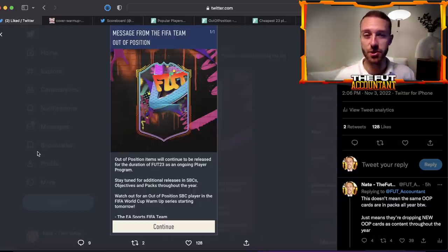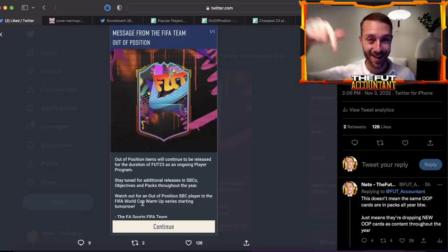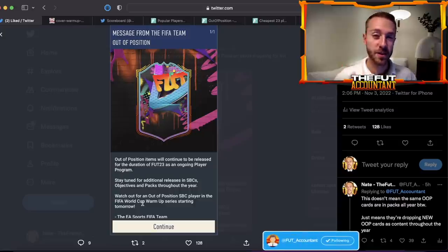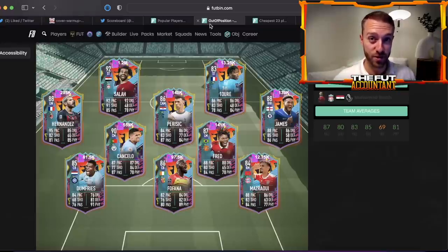The screenshot also says at the bottom: watch out for an out of position SBC player in the FIFA World Cup Warmup Series starting tomorrow. To me, that means we're getting one out of position SBC player today on Friday. I really think what this is saying is there's going to be another out of position SBC player released during the promo that starts today on Friday.